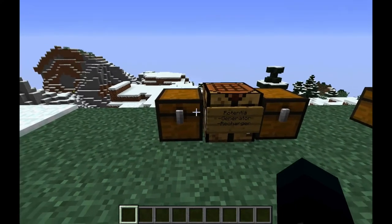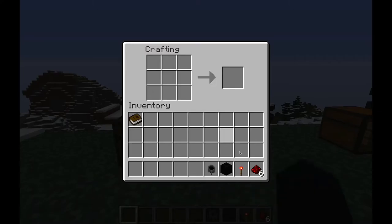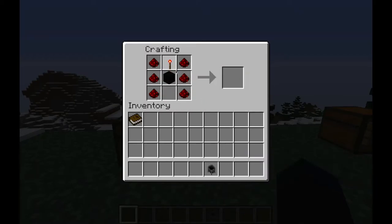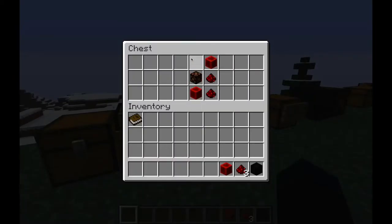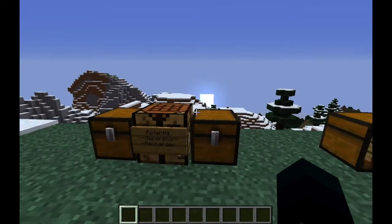First of all, you have the two basic machines: the generator and the recharger. Most of these have custom crafting recipes, which you just saw one of them there. Awesome. You get your generator, and this is the recharger. The generator gives you the power and the recharger charges up the tools. Those are the two machines. Super simple.